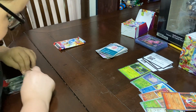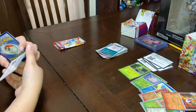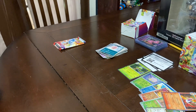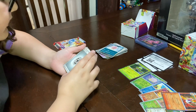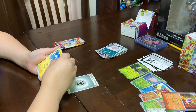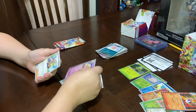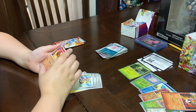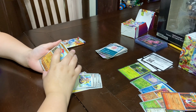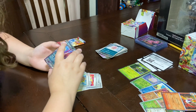Here is the card. A Basic Energy, Magnemite, Energy Switch, Verum, Launcher, Ultra Ball, Espathra, Arven, and a Foil Charquette, a Foil Hawlucha — pretty sure it's foil — and a Toxicroak EX. Nice.